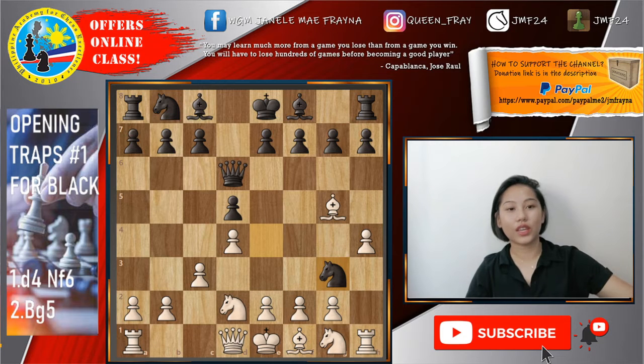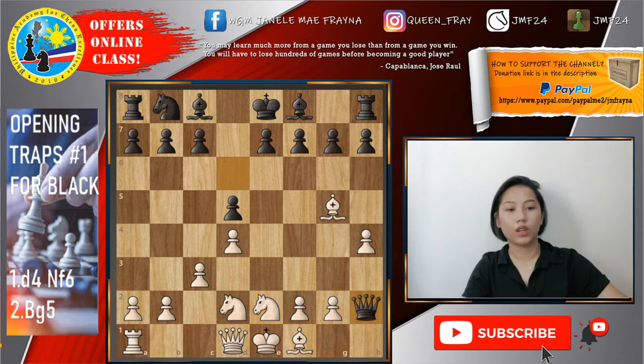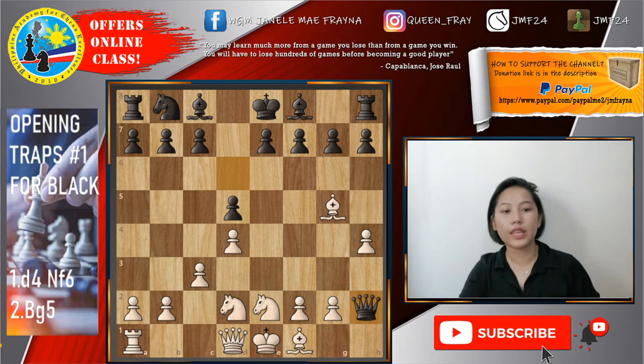After knight to g3, nangyari na sa totoong laro, and white resigned. Thinking na after rook to h2, mayroong discovered attack sa rook by playing knight to e2. Akala niya kasi, after knight e2, queen takes h2 — exchange down na siya plus one pawn down. But di niya nakita na for white, meron din siyang counter trap, which is to play knight to g3 and then at one point to play knight to f3. I-makukulong yung queen sa h2.